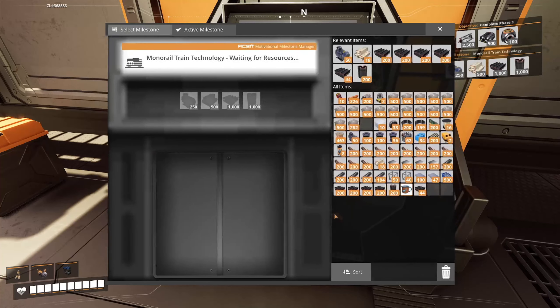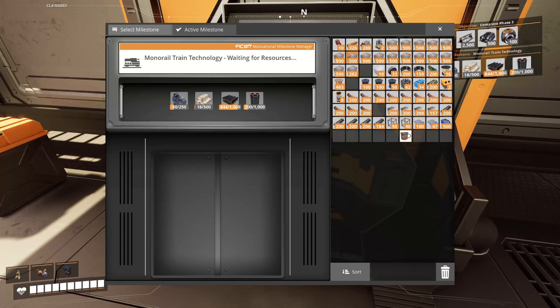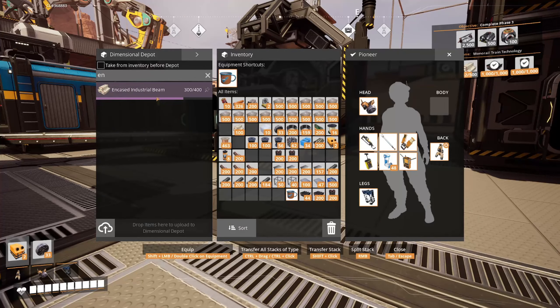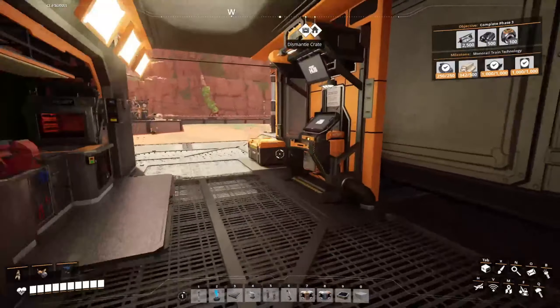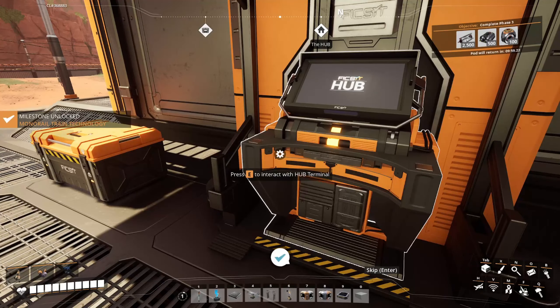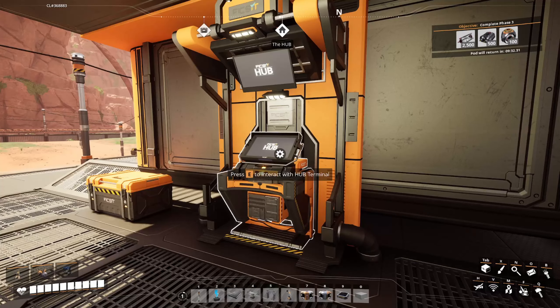So the first thing we need to do is unlock this bad boy. What am I missing? A bunch — and more encased industrial beams. Thankfully I uploaded those. Solves that problem. Time for trains!